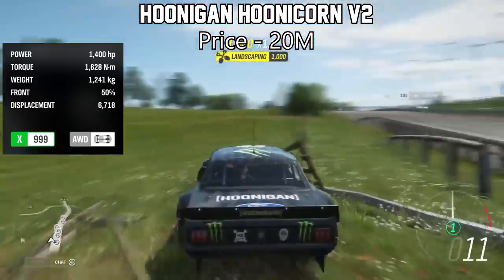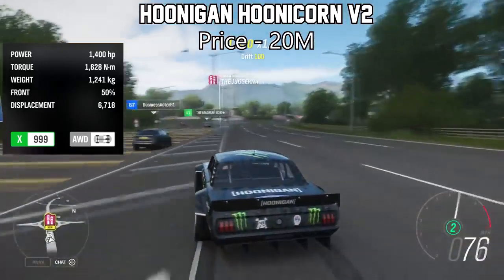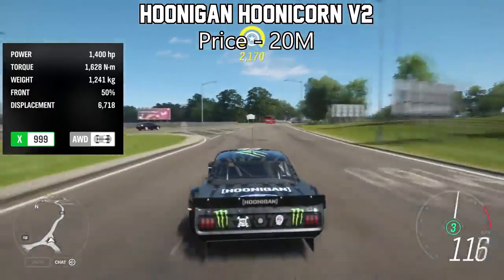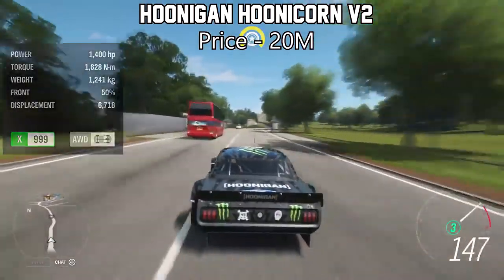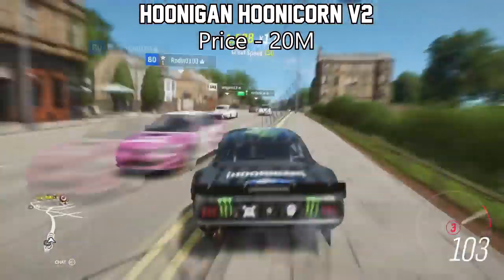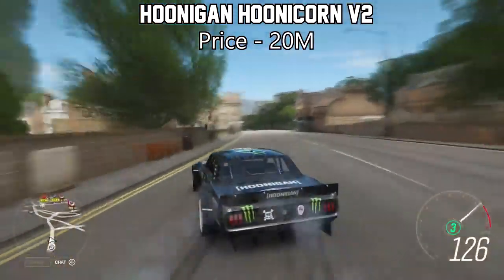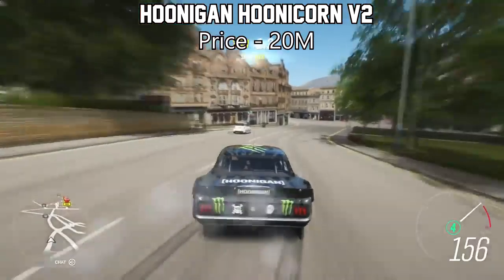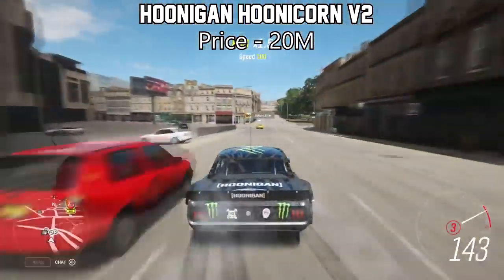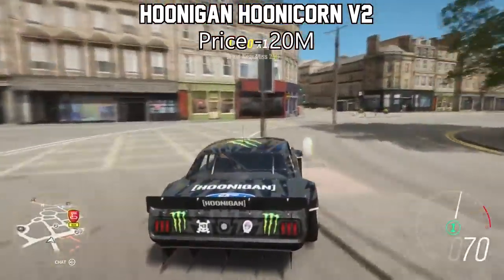The next one is probably one of the most popular ones on this list — it's the Hoonigan Hoonicorn V1 or V2; they're both the same. These things top at 1,400 horsepower already, and the acceleration is also mental, especially with all-wheel drive. But because of the rarity of these things, as they're no longer available in the Forzathon shop, you'll be very lucky to find one under 20 million credits. They're incredibly expensive, but incredibly fast.